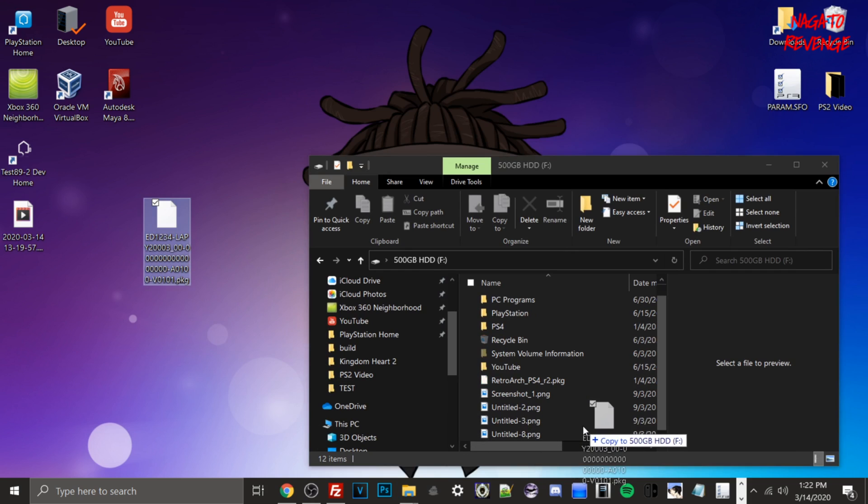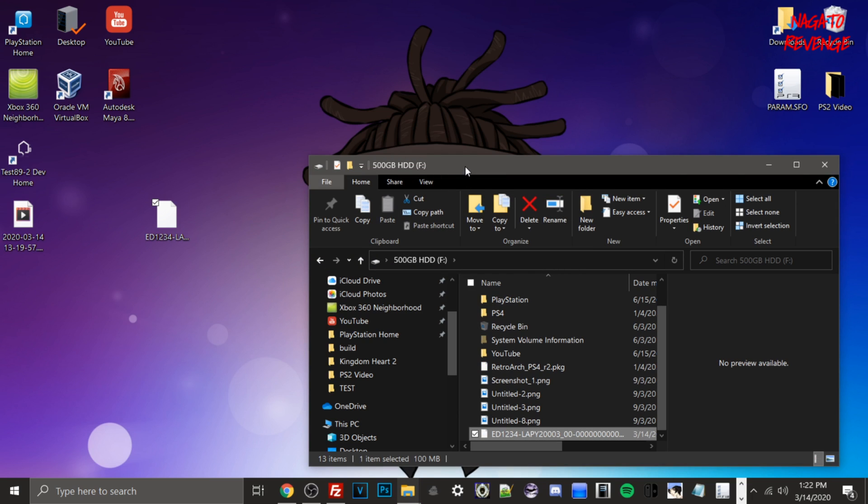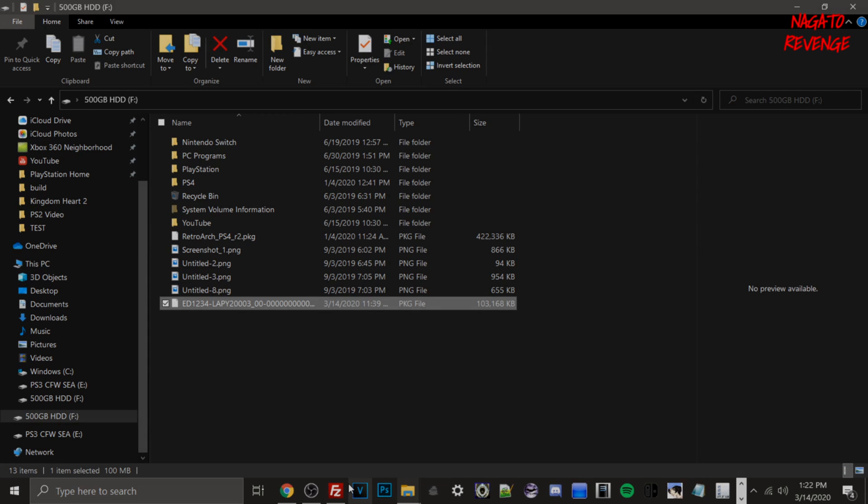Once your drive is verified as exFAT, find your PKG file and just drag it to the root of your USB — it's that simple. Then plug in your exFAT external HDD into the PlayStation 4, enable HEN on your PS4, dump the game, and install the actual package file. I'll meet you guys back on the PS4.